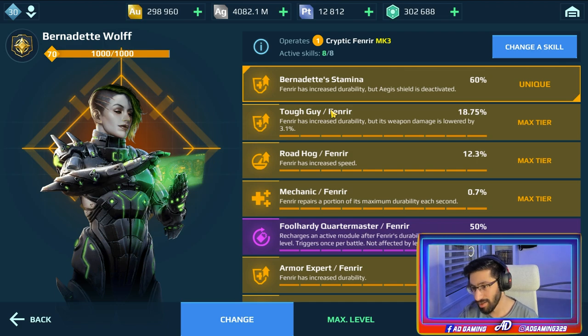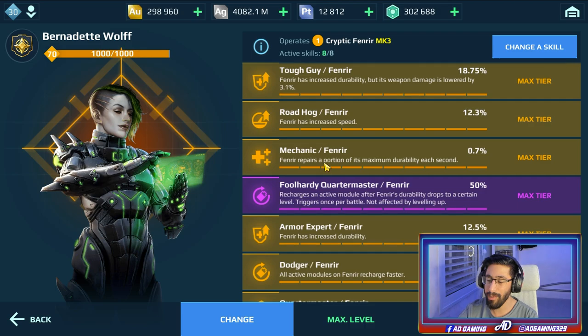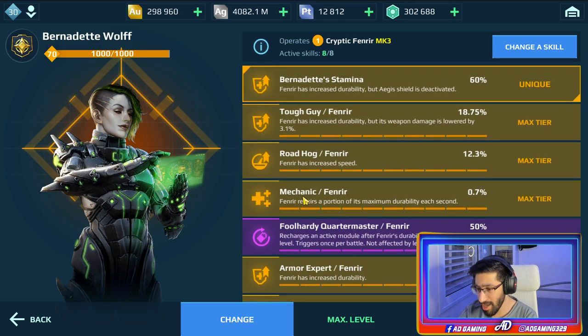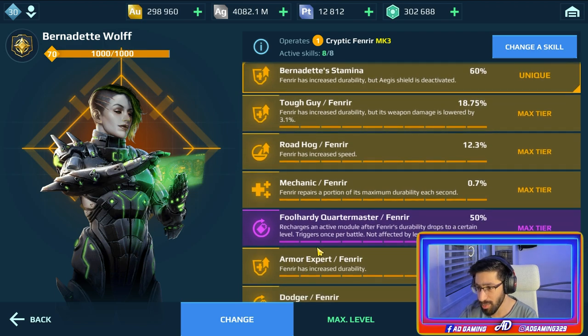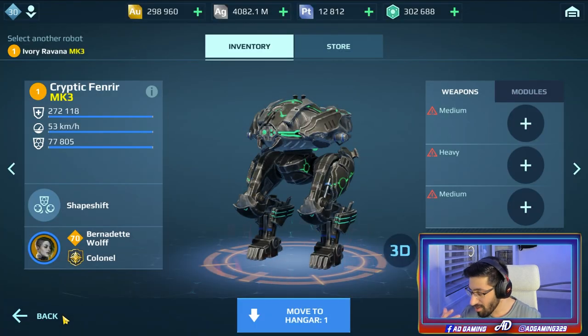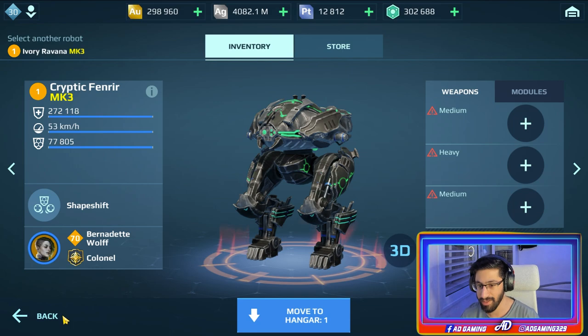This is a lot - this is crazy. If you cannot afford to level up all the pilot skills, I think you should get armor expert and speed. It's so comfortable to have extra speed, especially on a tank. If you are using extra speed and durability on the Fenrir, there is nothing else you need to ask for.